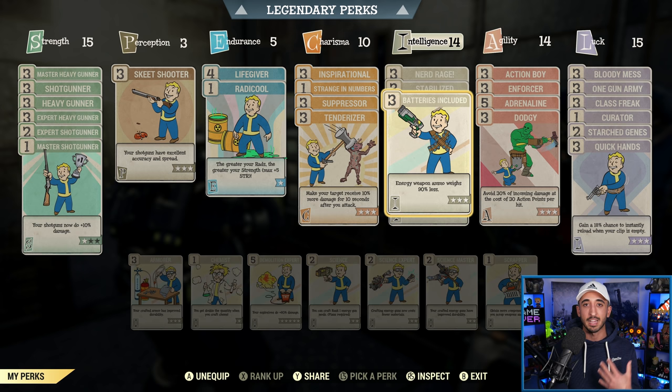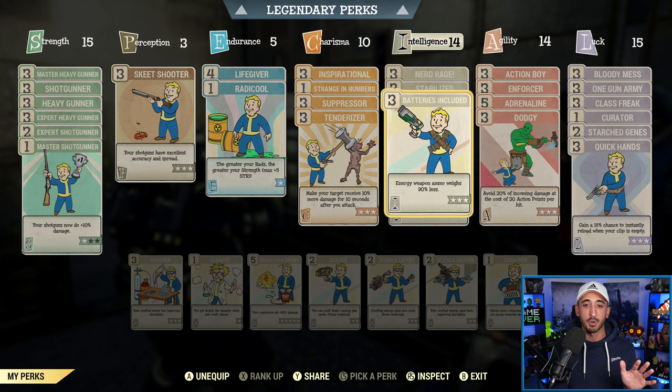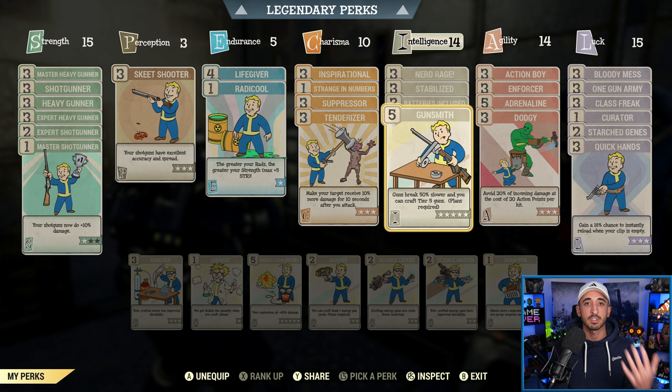Batteries Included — the reason I use this is because I have the plasma mag on this Pepper Shaker, so the ammo I use is plasma cartridges, which is technically energy ammo. Having Batteries Included just lets me carry a lot of those. If you're using shotgun shells and not any of those additional mods, you don't technically need Batteries Included. Gunsmith — I just like to have this because it means my guns break slower and I'm not repairing them as much. The Pepper Shaker can't get explosive, so I think Gunsmith is the obvious thing to swap in, especially when you have a lot of extra perk points to use like I do.